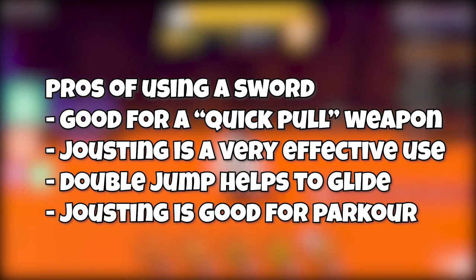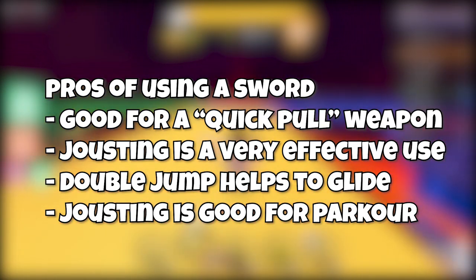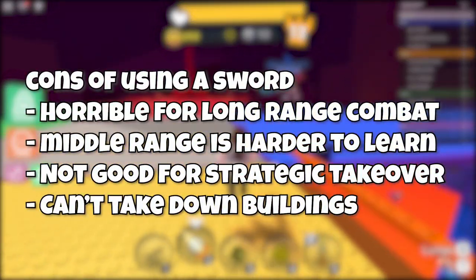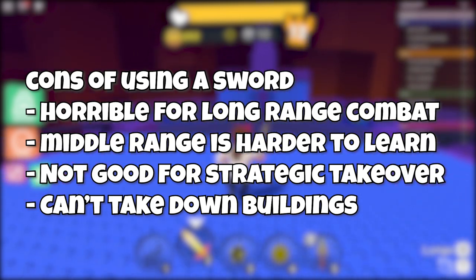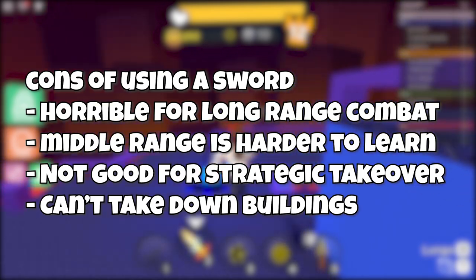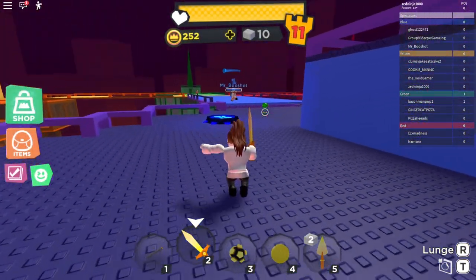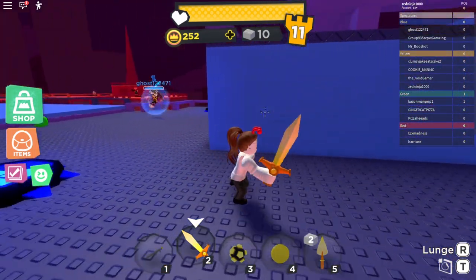The pros of using a sword: it's good as a quick-pull weapon, jousting is very effective, the double jump helps you glide, and jousting is good for parkour. The cons include it's horrible for long-range combat, middle range is harder to learn, it's not good for strategic takeover, and it cannot take down buildings. My overall opinion is that it's good as a quick switch weapon, but you should not rely on the sword to win the game.